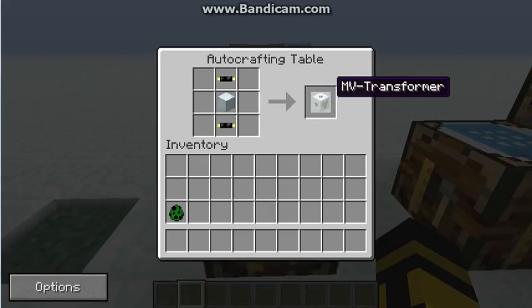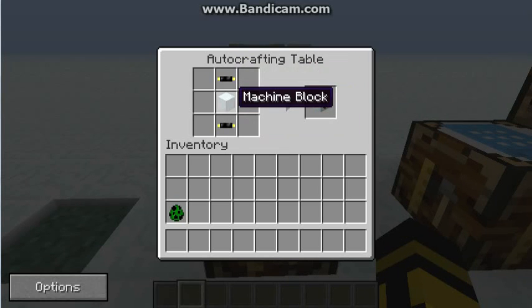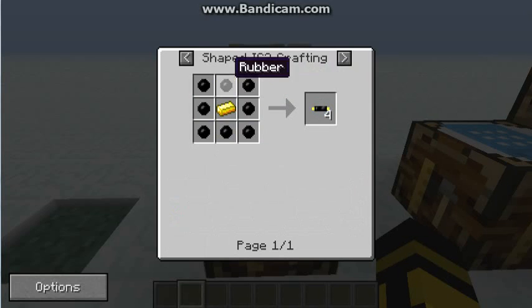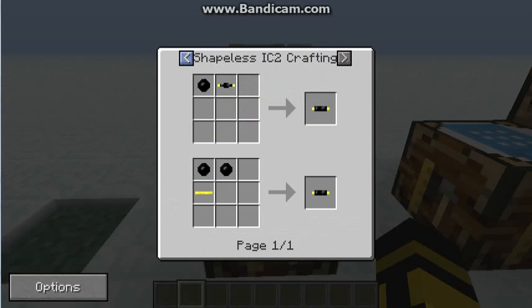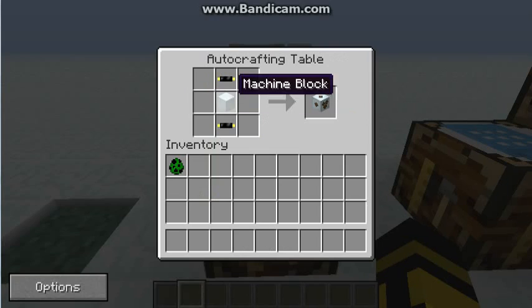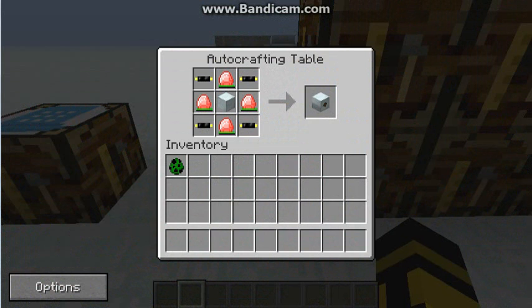First of all you need a Medium Volt Transformer — just a machine block and 2 insulated gold cables. Machine blocks are made with refined iron. The gold cables are made with free gold and then 2 rubber, and that makes the MV transformer. You only need to power it now.